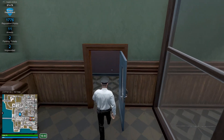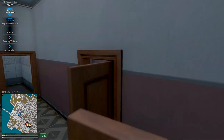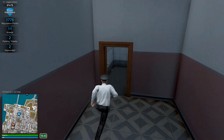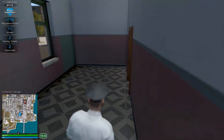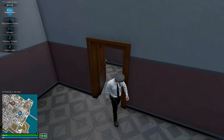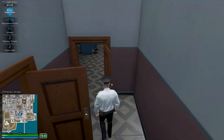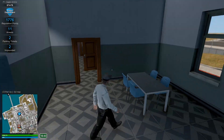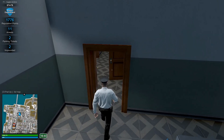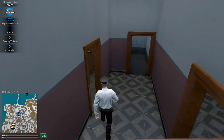There's not a whole lot we can do on the map — there's no calls, and I don't believe there's any traffic yet — but let's just take a look at one of the new maps we've got. Right now we're in the building we started off in for police, and I'm kind of getting stuck on some of these doors here. It's nice to actually have an interior for what would be the police station now.